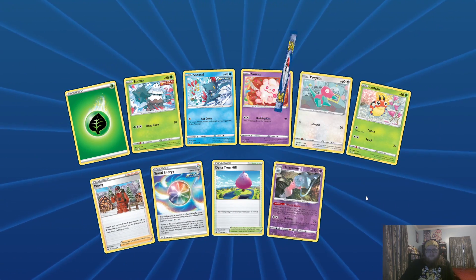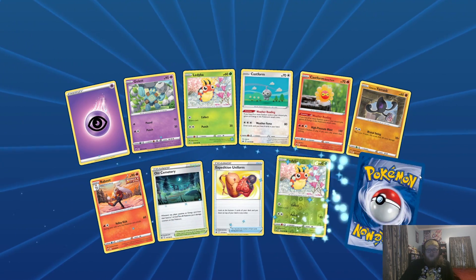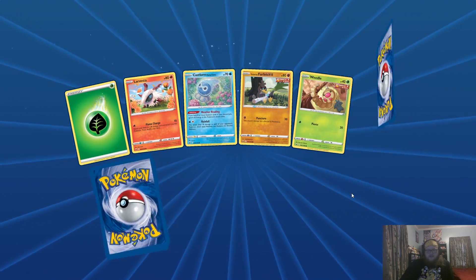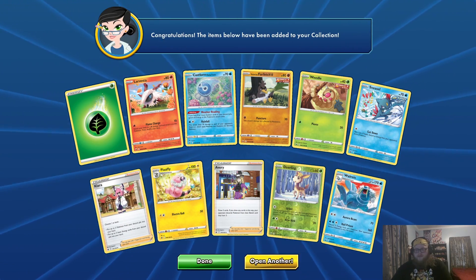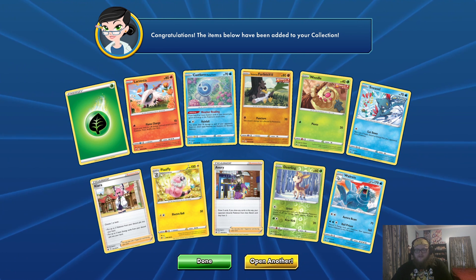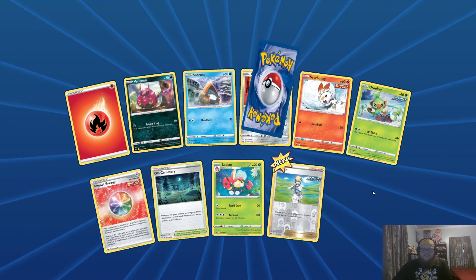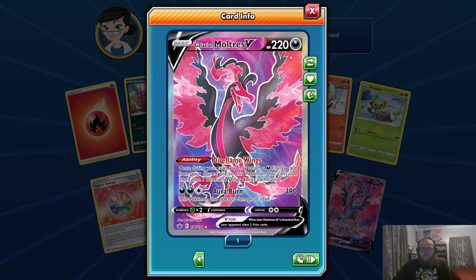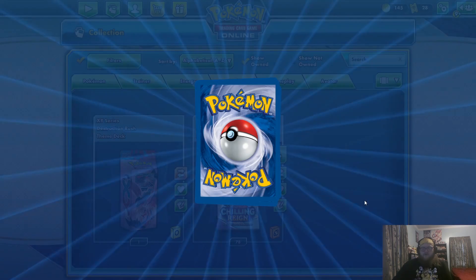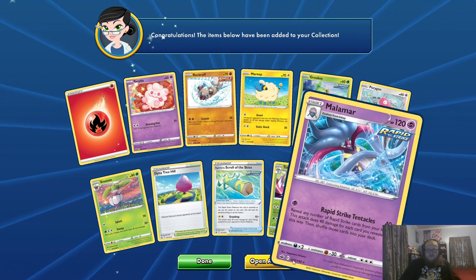We have a Reverse Hatterene and a Walrein. Reverse Hollow Ladybug and an Urshifu Rapid Strike. I'm going to turn the volume up for you guys. Hey, we've got a Full Art Galarian Moltres V — we'll take that! That's my second Galarian Moltres V. I wanted at least two of those in general so I'll definitely take that. I'm going to add that to my Eternatus deck.